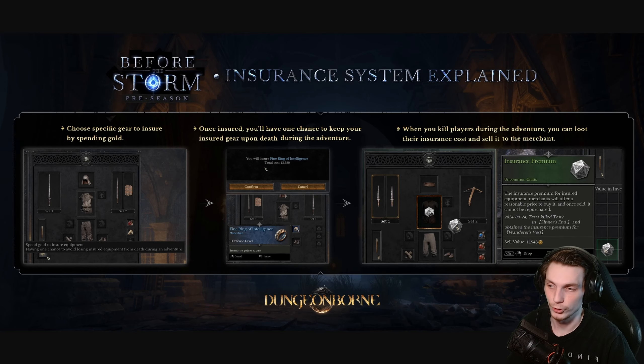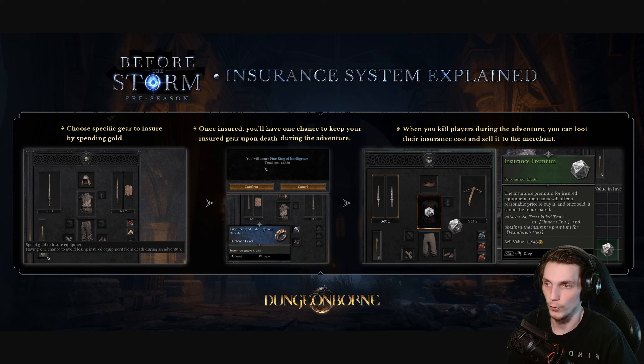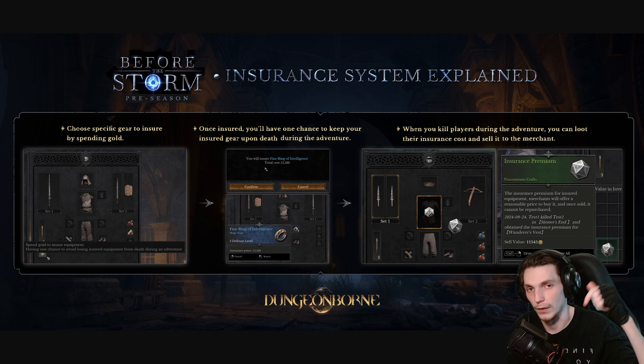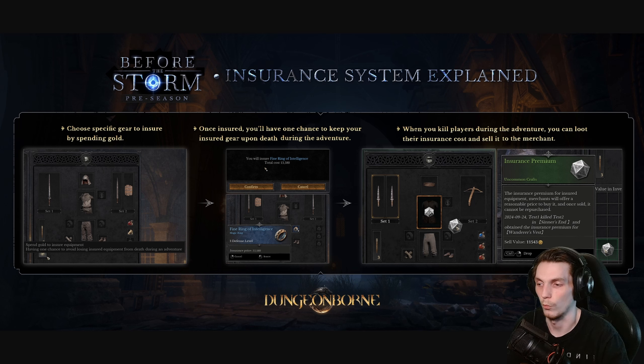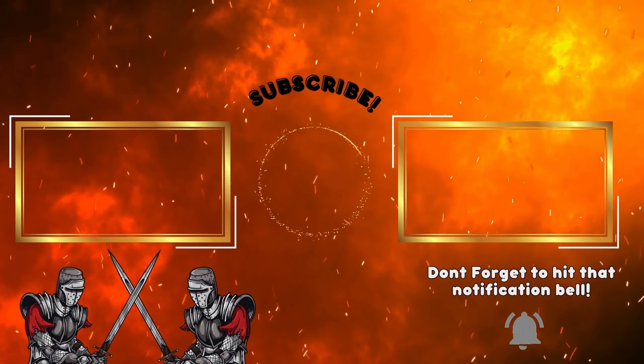Lastly, I do just want to add that there are some additional changes coming with the patch that I didn't go over in this video, such as the removal and replacement of the mithril dice system with the new insurance system. There are also some additional details on some of the things I did cover, but you can find all of that information in their official patch notes — I'll be leaving a link to their discord down below where you can find all of that info. With that being said, I'm pretty excited to hop back into the game on the 29th and actually test out all of these changes for myself. I hope to see you guys playing it as well. Later chefs, take it easy.